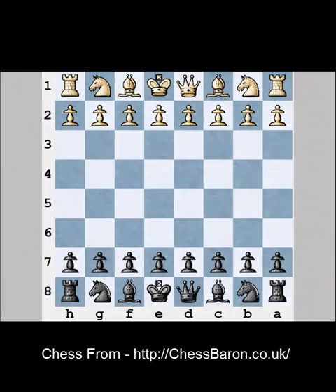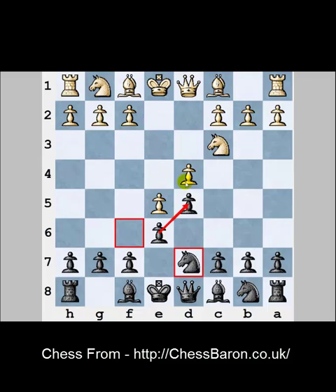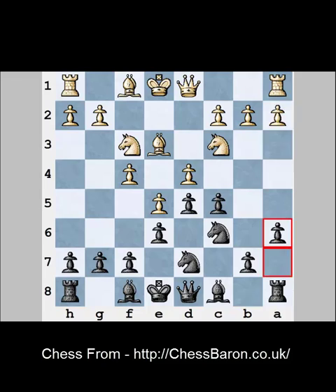Here is the first example. E4, E6, D4, D5 — a French Defense leads to closed positions with pawn chains in the center. After that both players will need to find the right setup for their pieces and to compose the right plan. It's difficult to use any tactical tricks here at the early stage of the game, and there are no direct attacking moves here. That's why such a situation will be unpleasant for an attacking player.